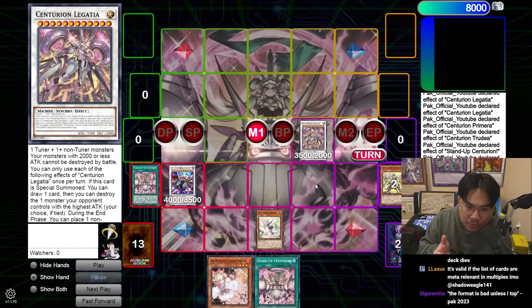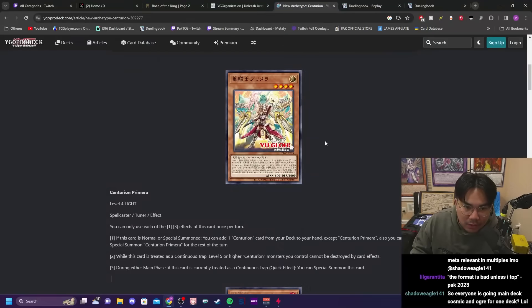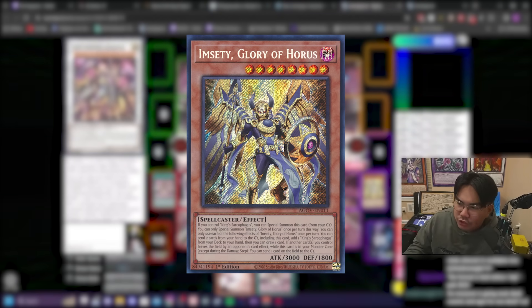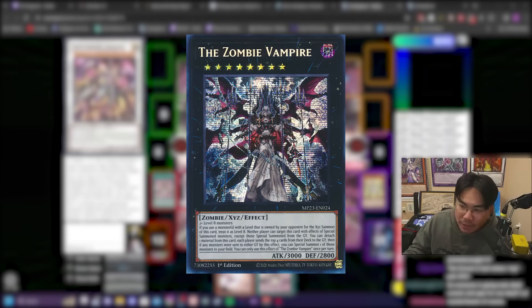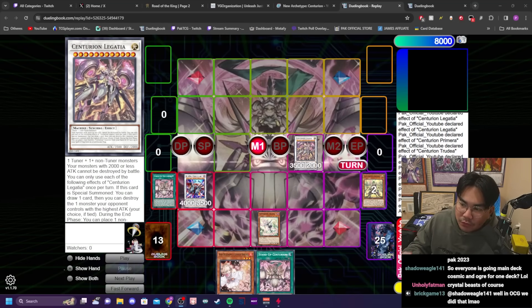Looking at what the OCG played, some of the things they used were the Horus cards. The main reason they played Horus is that they're basically free level 8 monsters, which work really well with Primera to make Synchro 12. And worst case, you can overlay for Zombie Vampire and try to get access to the Centurion engine that way. But I don't know if in this format you want to necessarily blind mill 4 cards.